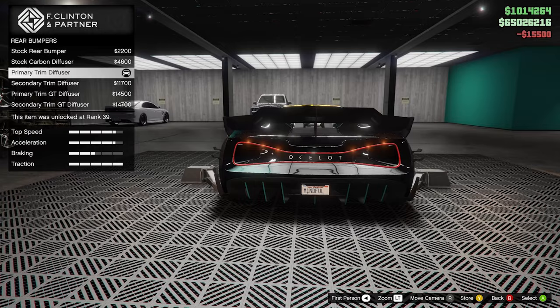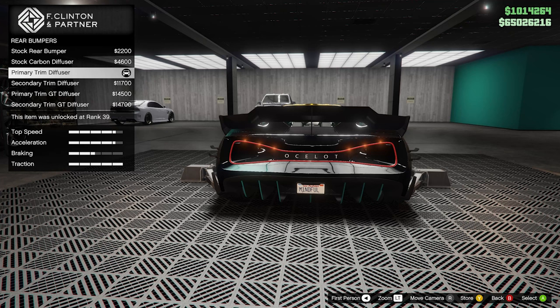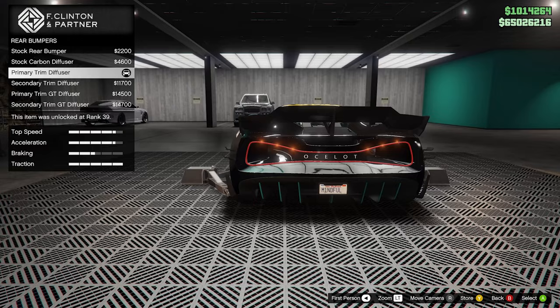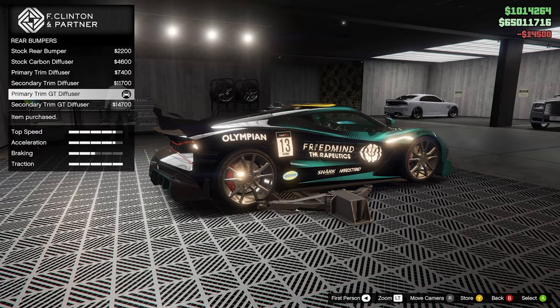Rear bumper — a primary trim diffuser. This car has already been customized because we're taking somebody else's car. So the stock one is this, and the one that's already on it is this one — she's probably the one I'm going to choose. Yeah, sure, why not? It looks cool. This car is just ridiculous — we're going to make it look as ridiculous as possible.